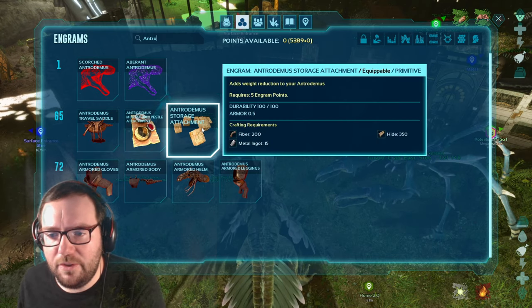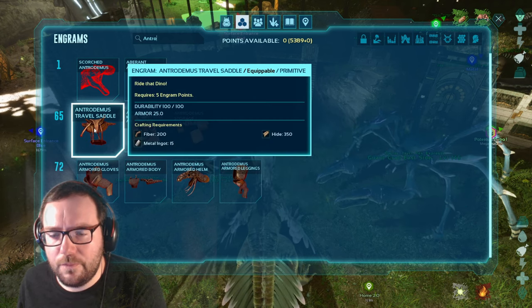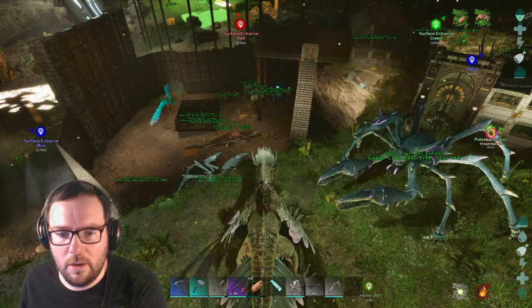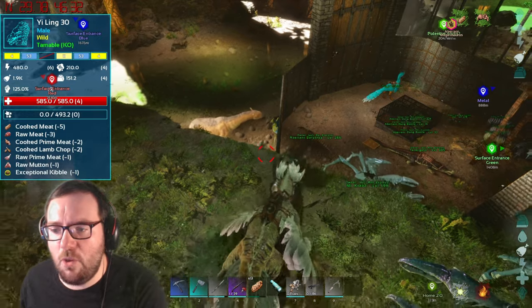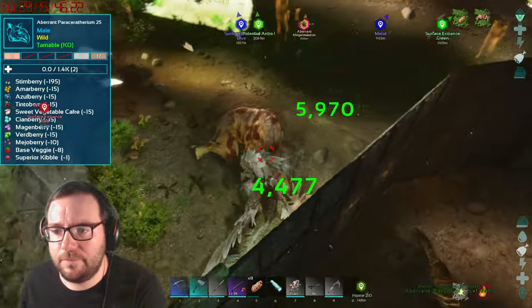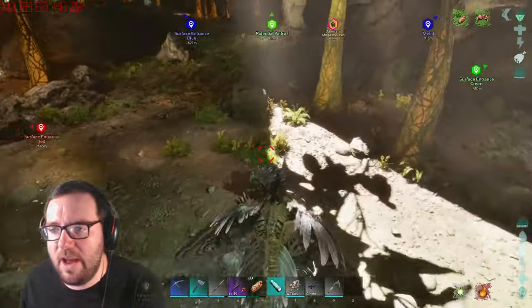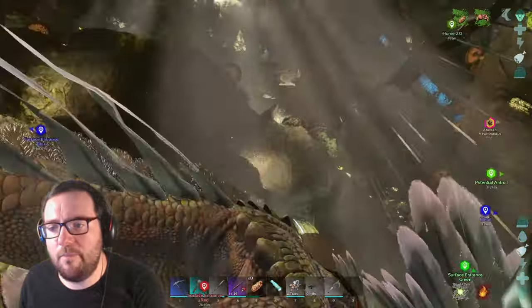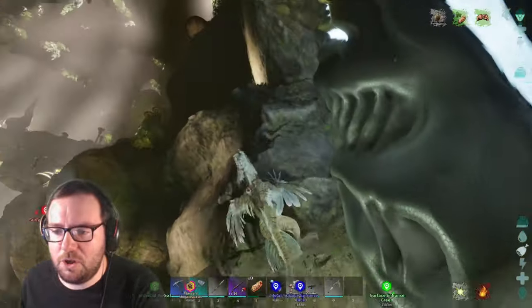Now keep in mind, this doesn't have the extra bonus levels because we didn't have the Gigantoraptor on us — I should learn to bring it next time. Let's see what we got for stats. It's probably not going to have the greatest stats, but what's done is done. There's the travel saddle, there's the storage attachment — oh, there's a lot of stuff here. And you craft it by hand — okay, that seems easy enough.